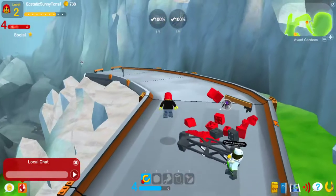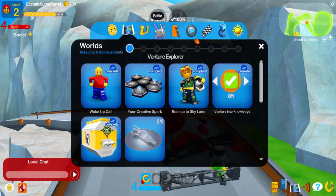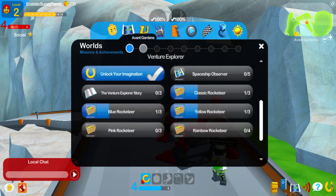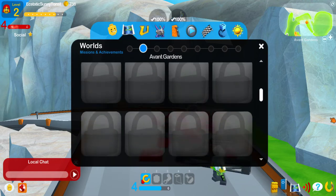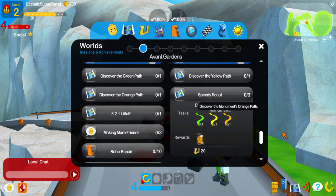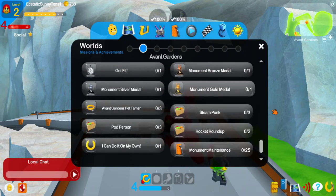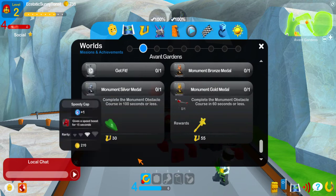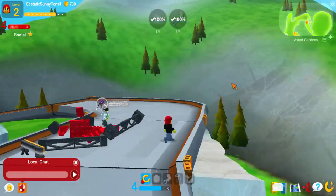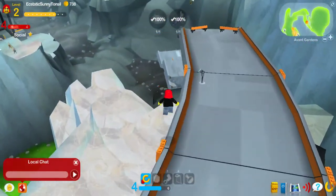If you want to do it marginally faster, you can run here, but doing that will get you easily under the time you need. I forget what it is — it's probably under 100 seconds because it's just an Avant Gardens mission for the monument race. You only need the silver medal, so 100 seconds or less. You saw how quickly I got up there — that was easily less than 100 seconds. So yeah, that is just a really quick demo. Thank you for watching.